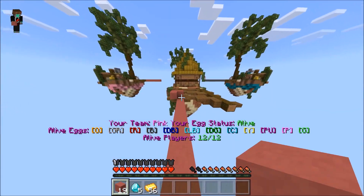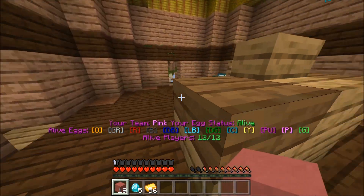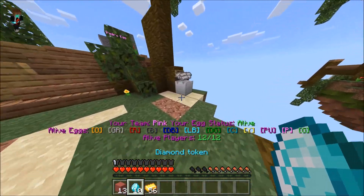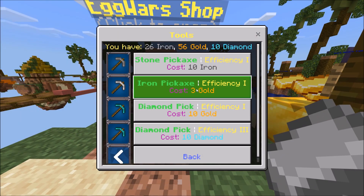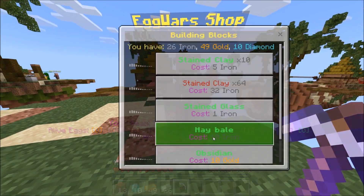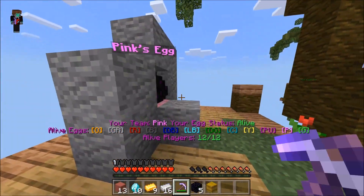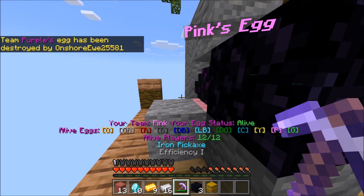56 pieces — now I need to grab these diamonds before this guy over here ends up taking them from me. Cyan, you cannot have these diamonds, these are mine. Now we've got to build up very quickly here before we get punched off into the void — that'd be bad. We're gonna buy one of these, and now I've gotta quickly buy five pieces of obsidian.